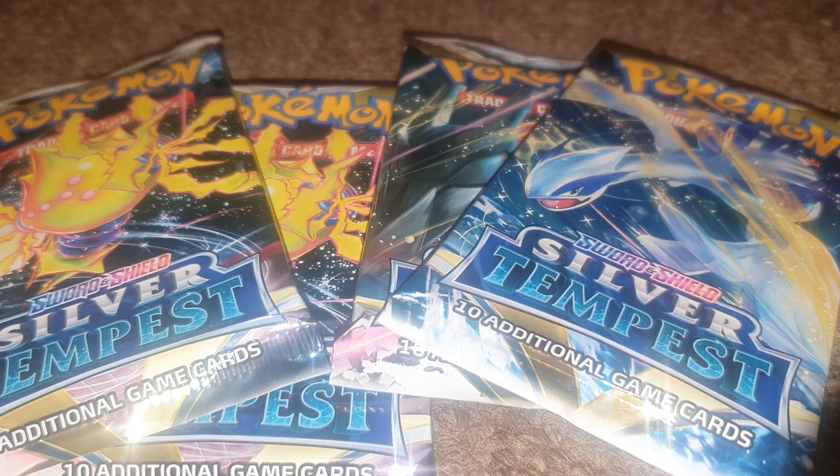Welcome back to another episode of GNG News. I managed to get hold of some Sword and Shield Silver Tempest Pokemon Booster Packs for today. I bought these from Magic Madhouse — big shout out to Magic Madhouse. If you go and check them out at this current moment in time, they do have a little bit of a sale on some Pokemon products, which you will see me open in the future because I bought a couple of other Pokemon things as well, but I don't want to give them away.